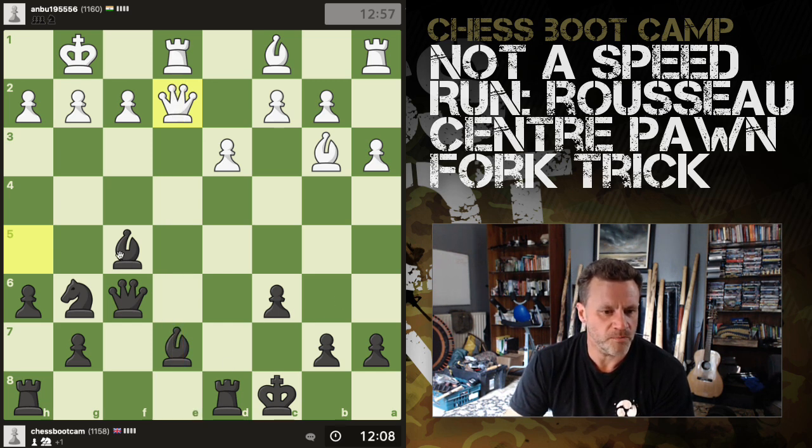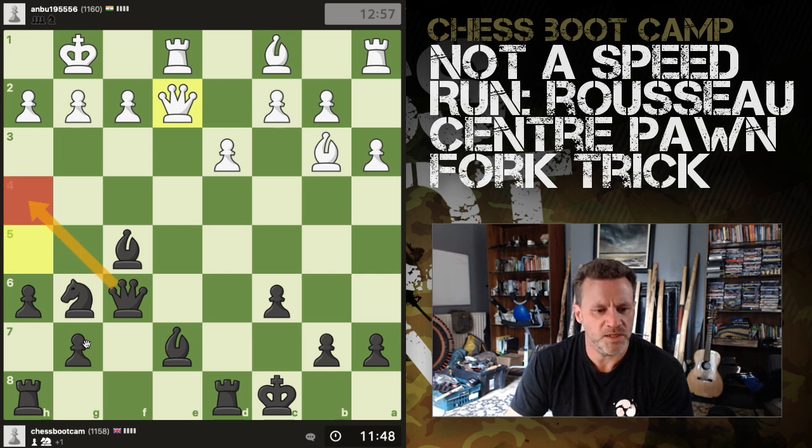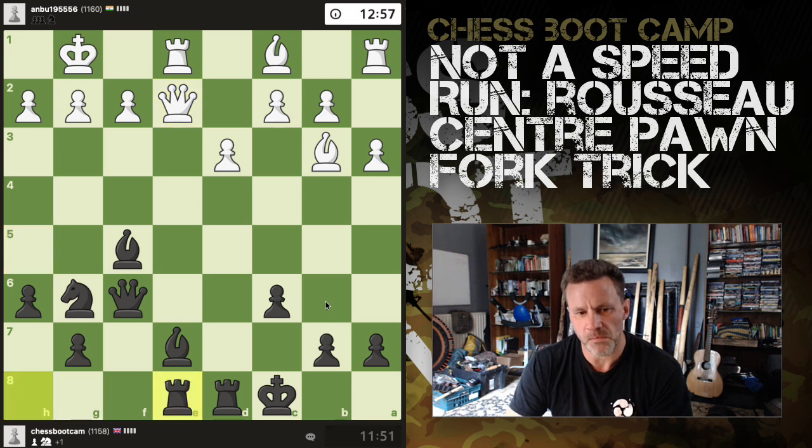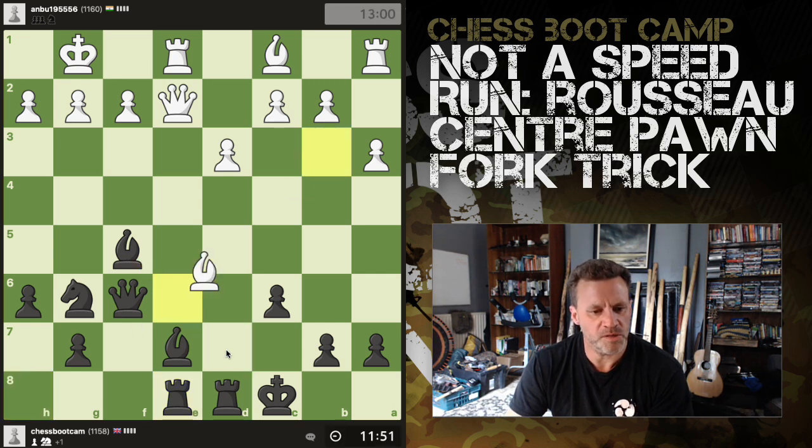I do like the idea of getting my bishop onto this diagonal here. Can't attack that — bishop takes, this is good. Maybe even if I got my queen to here, then bishop here would be more of a threat because I'm also threatening to come in. I'm going to centralize my rook anyway, because I could always drop this bishop back down.